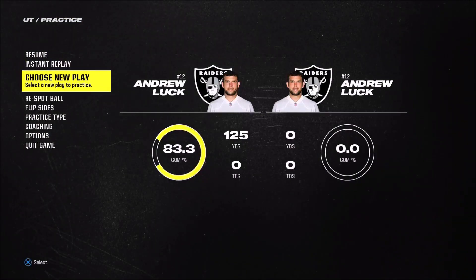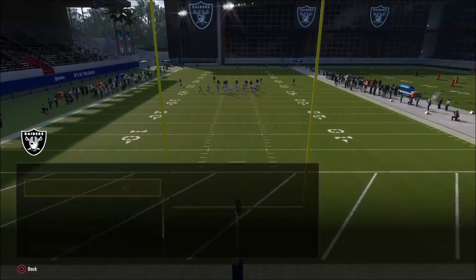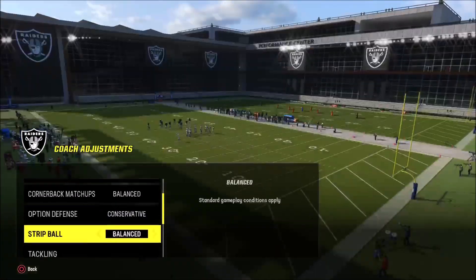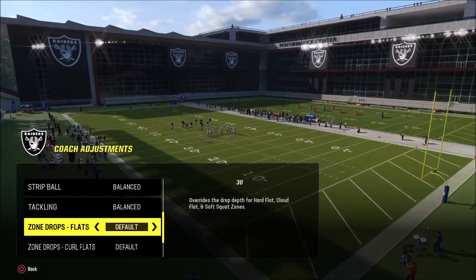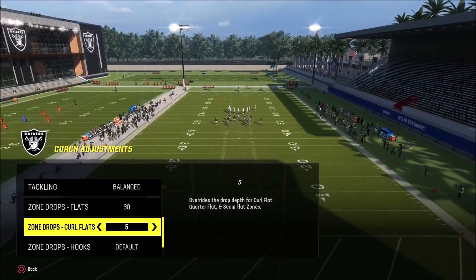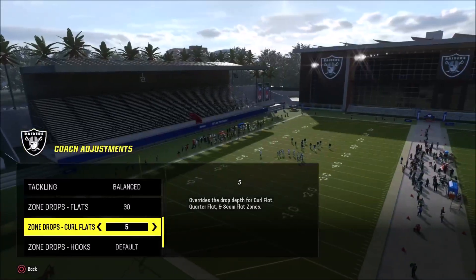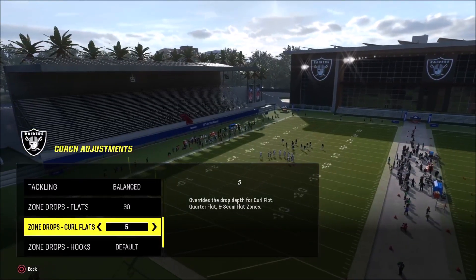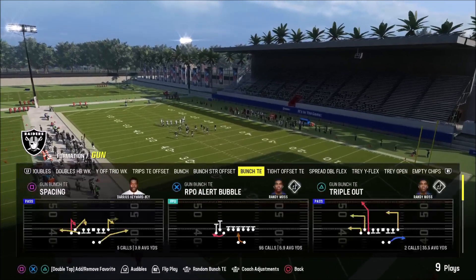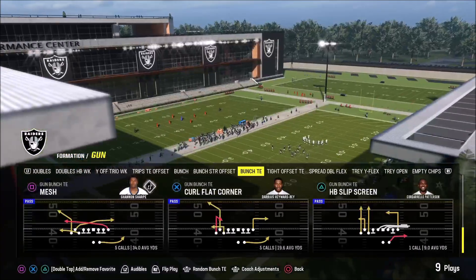To set this up, we need to go into our coaching adjustments — choose new play. We're going to set auto flip on, auto alignment to base, and option defense to conservative. For our zone drops, we're going to set the flats to 30 and our curl flats to 5. So the curl flats will normally play deeper and the flats are going to play shorter — we're reversing that. There are reasons for that which is probably for another video, but just trust me on this. Then we come out in the cover four quarters.